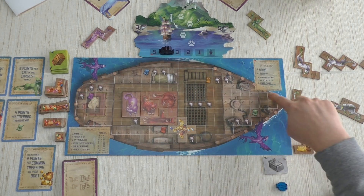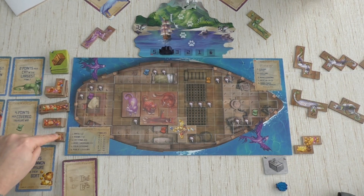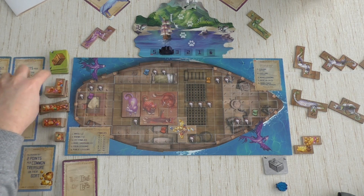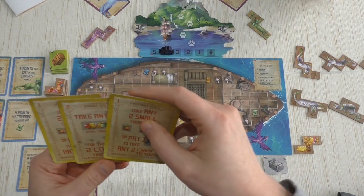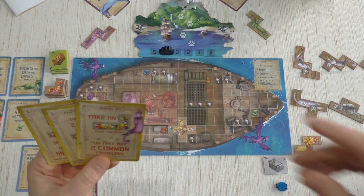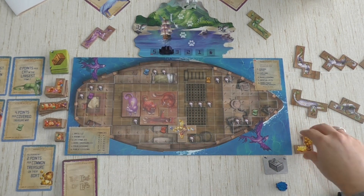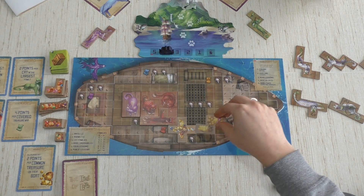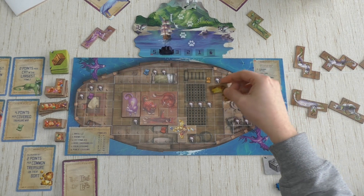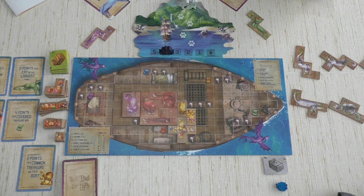Also, I can take any two small treasures, or pay one fish to get two common treasures. The four common treasures available are better than the two small ones, so those are worth considering. There's only one rare treasure left — maybe I should take it too. I'm going to play another rare treasure card and take it. Placing it carefully so it doesn't cover that map spot.